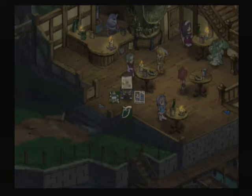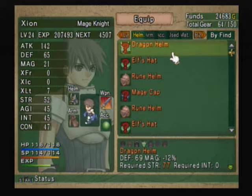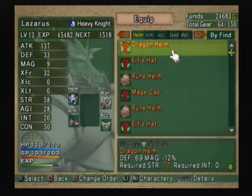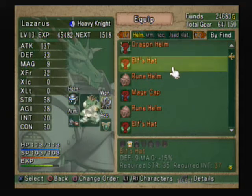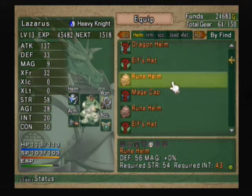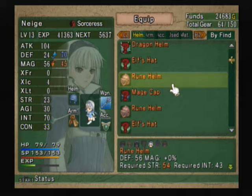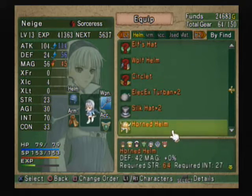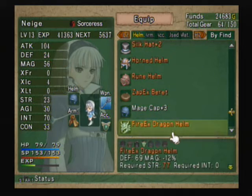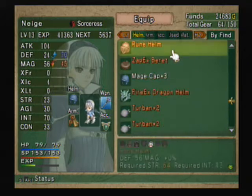Before we even go outside, let's look at our inventory. We picked up a number of helmets in there. We got a dragon helm that'll only fit Lazarus — his strength is still a ways away. We have one of those but we don't know if it has special abilities until we get it appraised. We're beyond elf's hats. The rune helm — she's the only one that can wear it, but she needs strength 54, so she's a long way from that. We've got two of them and neither needs appraising. We already have one, so we can sell two of them.